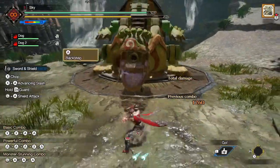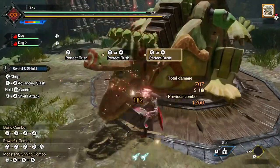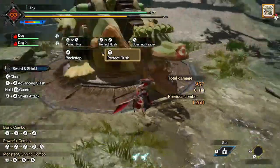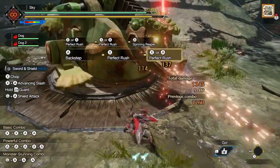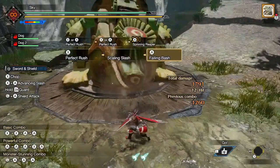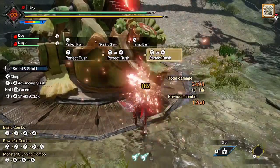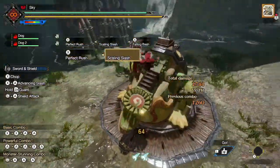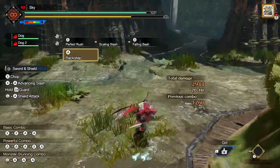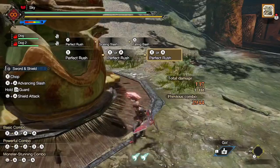The final way to perform the backstep is to press A during a roll, which is useful for repositioning for Perfect Rush. However, during a forward roll, you can input a direction on the left stick while pressing A to backstep in that direction. It's the flashiest way to perform the backstep, but it's still rather useful for repositioning. The backstep is a very important technique of the Sword and Shield that no one else seems to emphasize that much — I highly recommend that you practice all these different methods, since it will greatly improve your hunts.